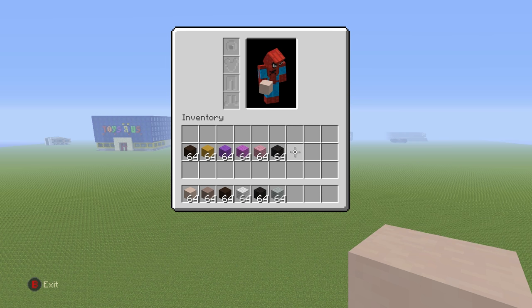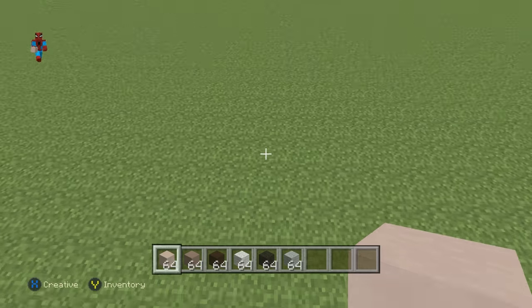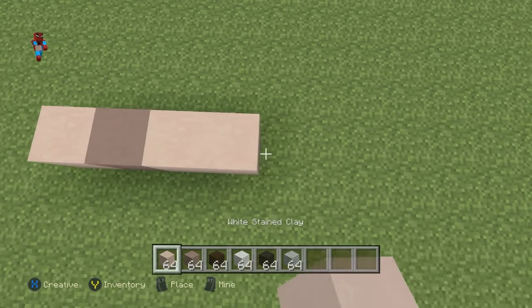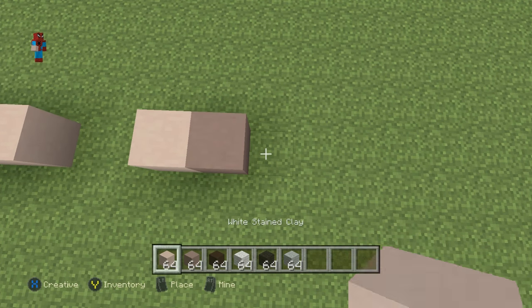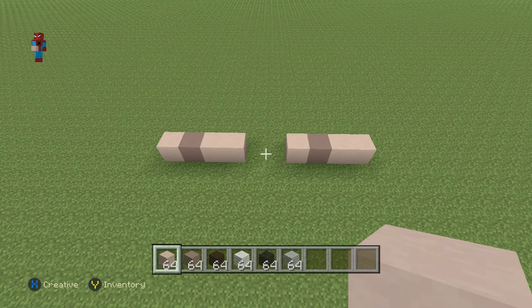Once you have each one of these materials and you've figured out where you want to make your llama, kick this off with this sequence of blocks in a row on the floor: one white-stained clay, one light-gray-stained clay, two white-stained clay, leave a gap of two in the ground, then place one white-stained clay, one light-gray-stained clay, two white-stained clay. You should have something which looks like this.